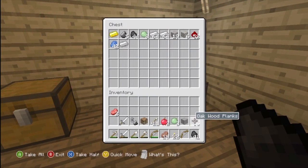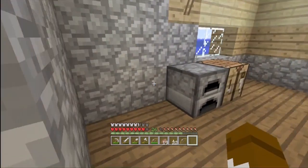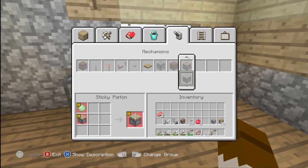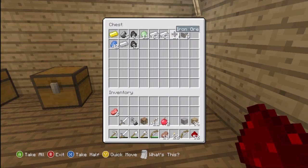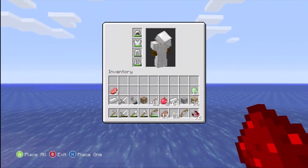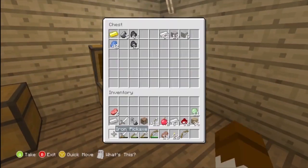I can already make sticky pistons, so that's awesome. We need cobblestone, iron, and redstone. How much redstone do I have? I have a lot actually. I also need a disposal bucket — like a bucket of lava or maybe I can use cactus — where I throw all the things I don't need.